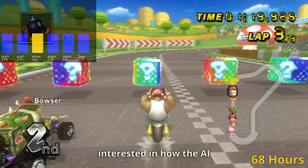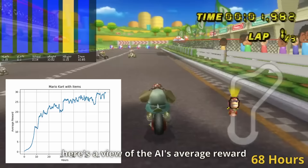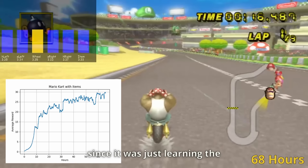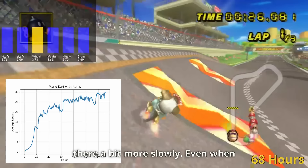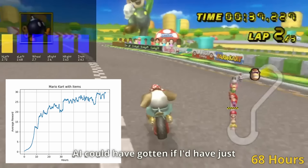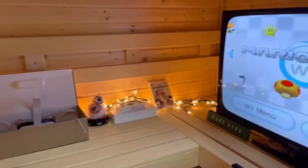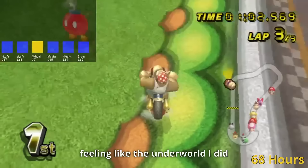If you're interested in how the AI progressed over the 68 hours, here's a view of the AI's average reward throughout the entire training process. As you'd expect, the AI improved really rapidly at the start since it was just learning the fundamentals of driving, and then it continually learned from there, a bit more slowly. Even when I eventually turned this AI off, the reward was still clearly trending upwards, so who knows how good it could have gotten if I'd just left it running. I didn't do this however, since when my PC is training the AI it pumps out serious heat and basically turns my room into a sauna — so after a couple of days feeling like the underworld, I did eventually decide to turn it off.